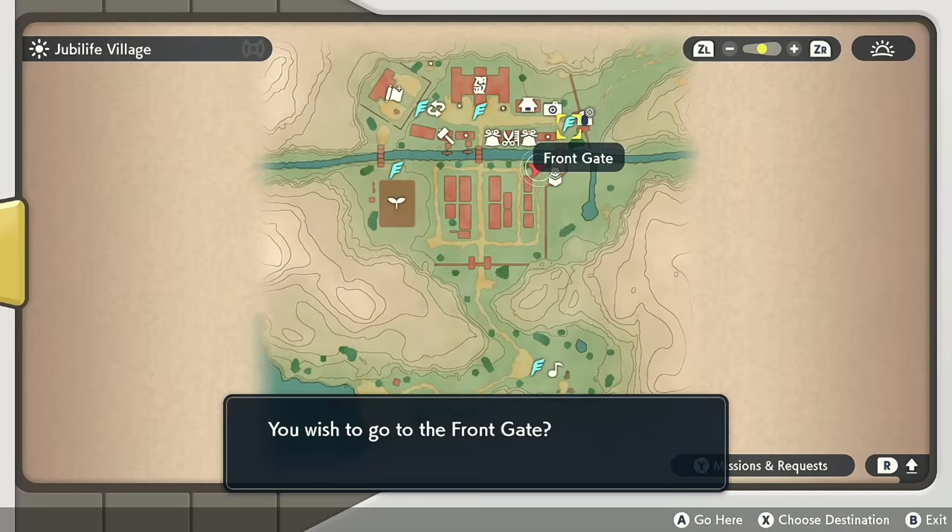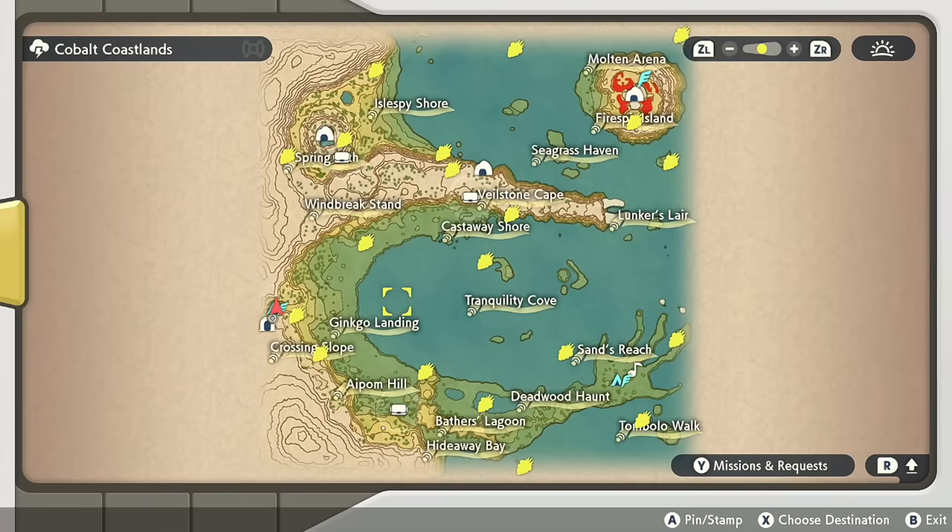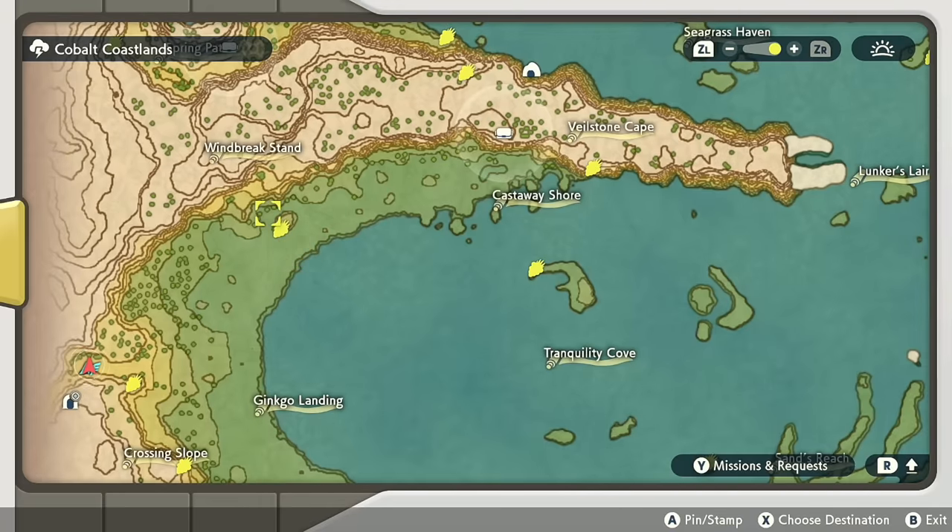I'm literally going to fast travel right there — I love fast traveling in this game, it's actually fast. Here on my map are the locations of all 20 wisps. If you want to just take this and run, go for it. However, I do recommend a method of marking it down.